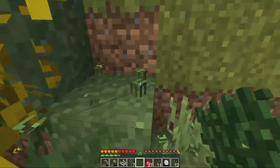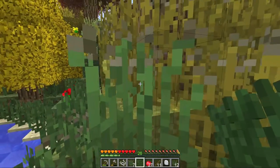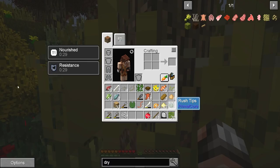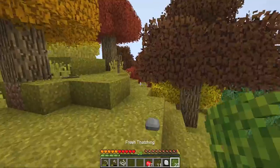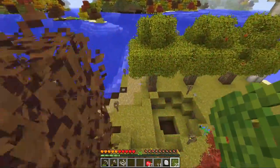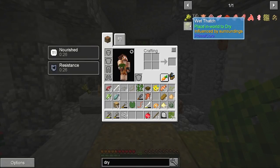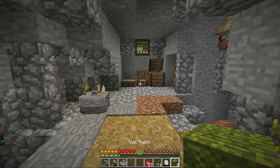That should probably be enough — it was only four of these things to make a wet thatch block. Let's collect a few more. If we cram these together, we're going to make fresh thatching. Excellent, and we can do that with these ones also. Can you combine them? Yes you can — awesome! That's 20 bits of wet thatch. I think what we do now is compress the wet thatch into a block. Yes, fresh thatching has been made — wet thatching has been made.